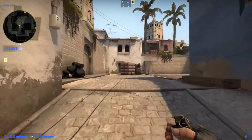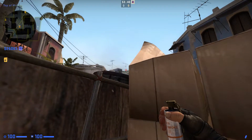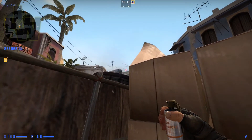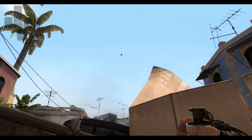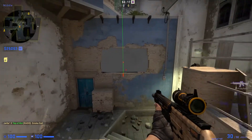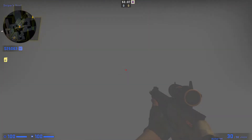Next we'll do the window smoke. Get in between this box and this cart here and use this antenna as a reference for where you're aiming, and use this palm tree — the second leaf — as a reference for how high you want to aim. Get it about there and it's just a normal throw. That should land right in the centre of the window. With most of these smokes though, if you get it slightly left or right you could leave a small gap, so even if you throw it, don't think you're completely protected.